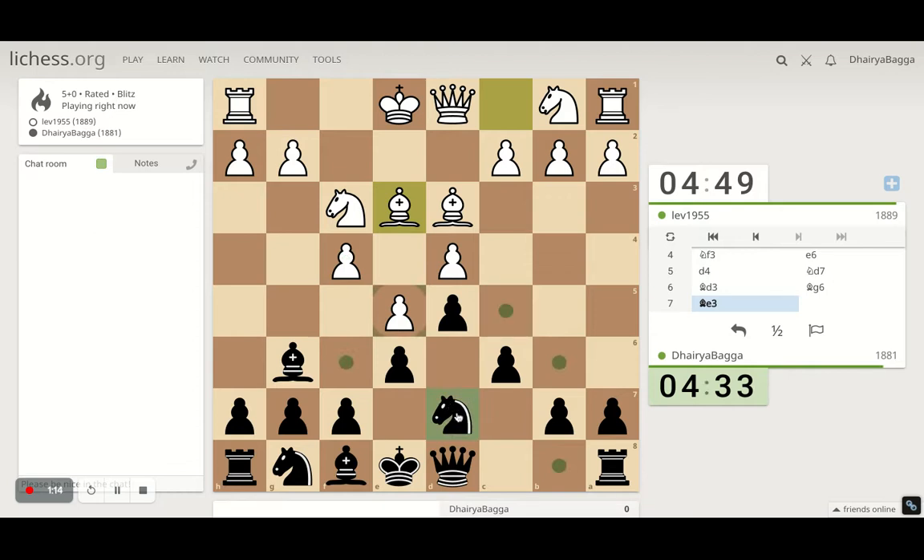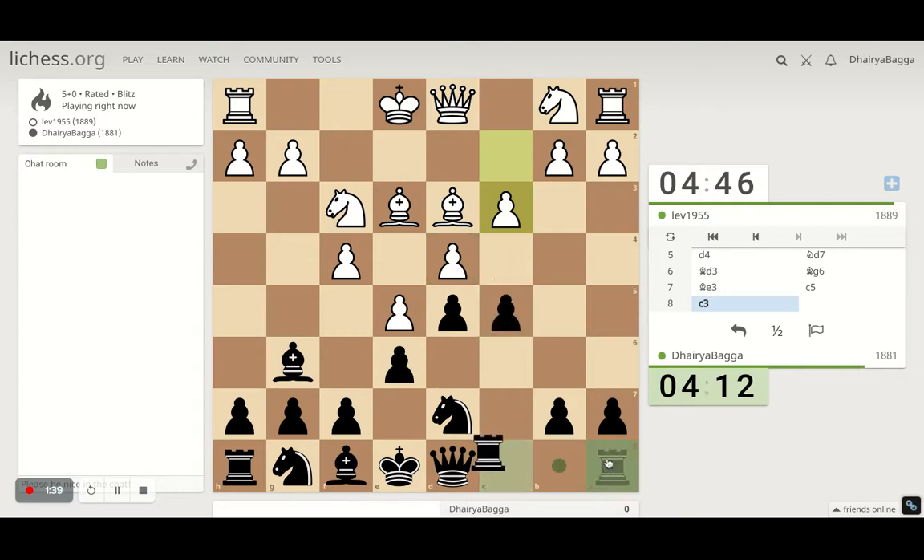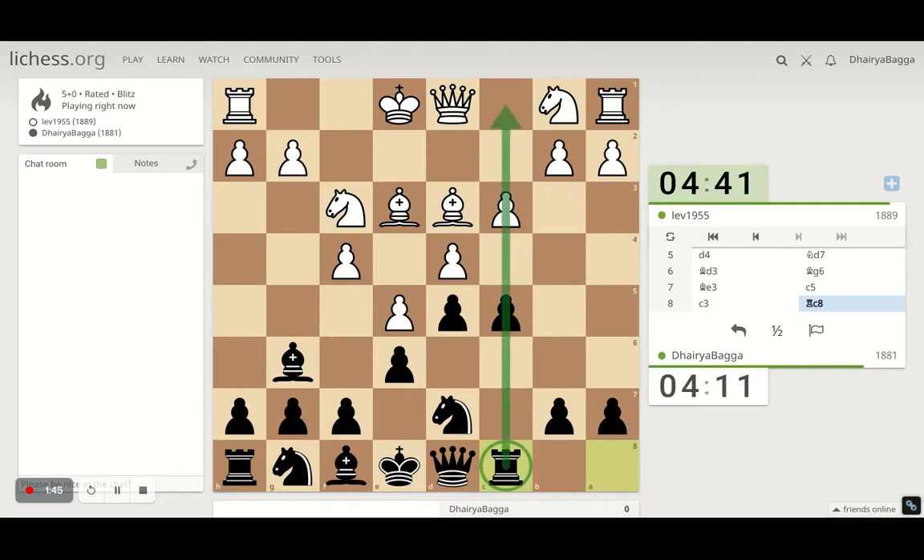The opponent is trying to defend c5, which is about to be weakened. After I go here he takes — he can exchange, and I don't mind doing that. He doesn't take, so I can either push the pawn forward or take — either is fine. I can just continue developing. Rook c8 is a good option, always eyeing the open file. It's not an open file right now, but it can be opened up in one move straight away.